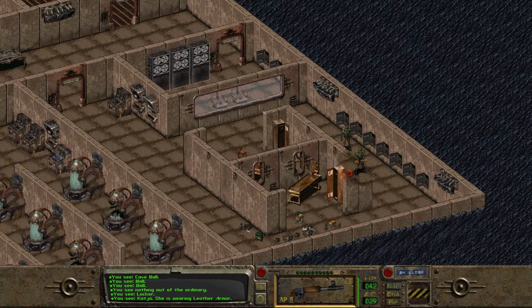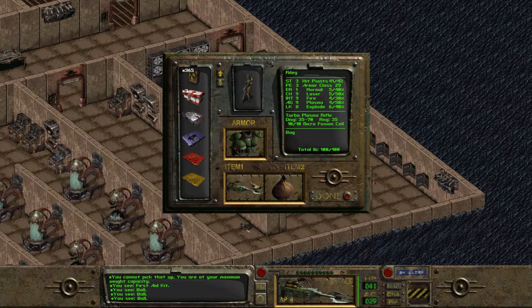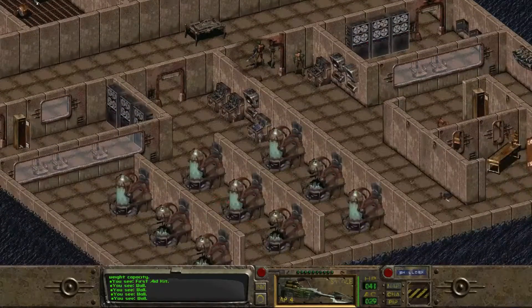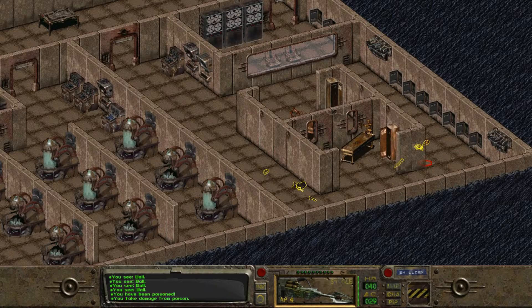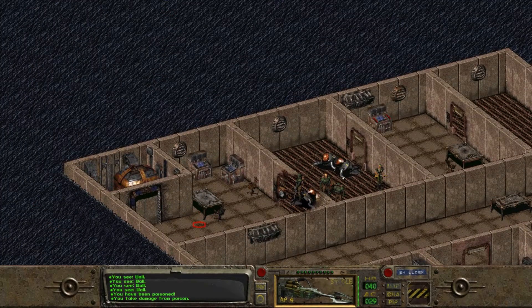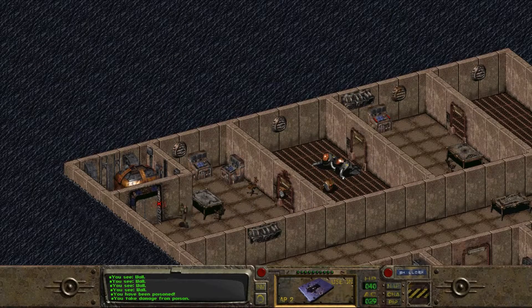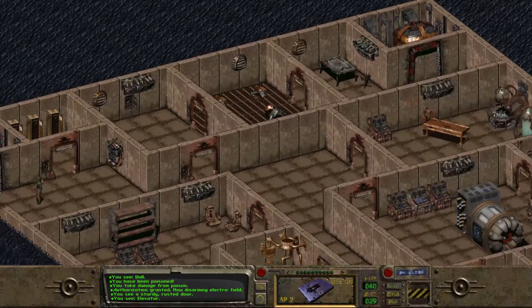It took a whole lot of doing, but all four of us now have 100% carry capacity. I also switched over to the turbo plasma rifle. Unfortunately, it doesn't have the burst fire I thought it would — I was just misremembering. But it does have a lower action point cost for shots, which is nice. We had to leave a decent amount of stuff behind, but it's mostly rope and junk — a leather jacket, a knife, a crowbar, the brass knuckles Ian kept using. I also loaded the Brotherhood of Steel holodisc onto the Pip-Boy — I think that was the last thing we hadn't looked at yet.